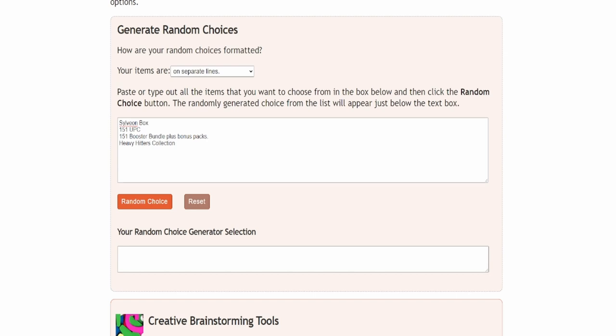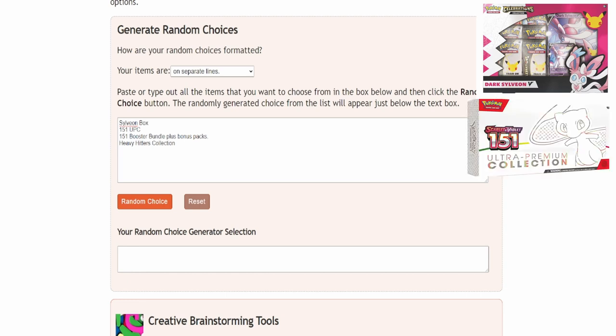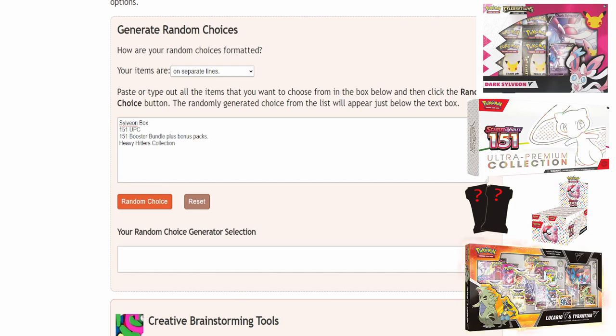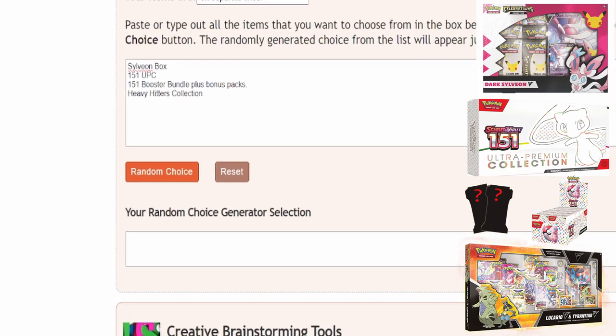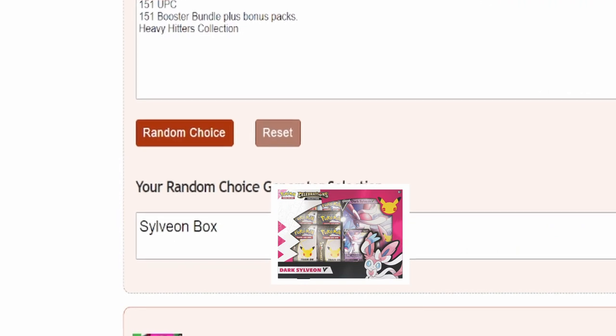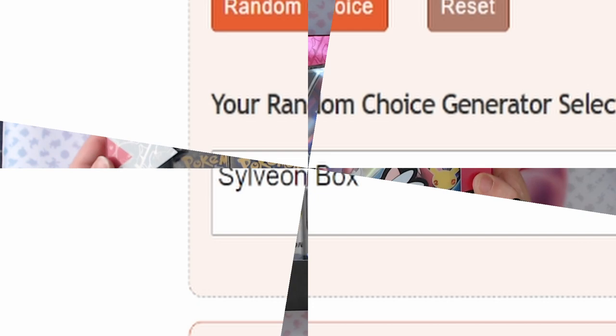There's just too much product to choose between, so let's let the generator decide for us. We've got the Sylveon Celebrations, the 151 Ultra Premium Collection, a 151 booster bundle plus some sleeved, or a Heavy Hitters collection box. It's the Sylveon Celebrations box — let's get that Zard!